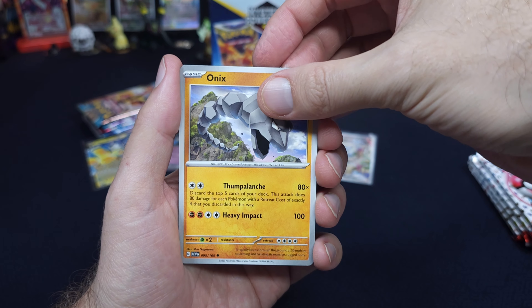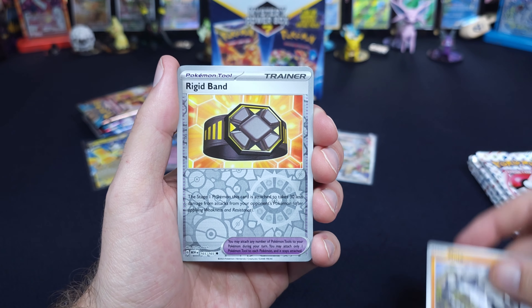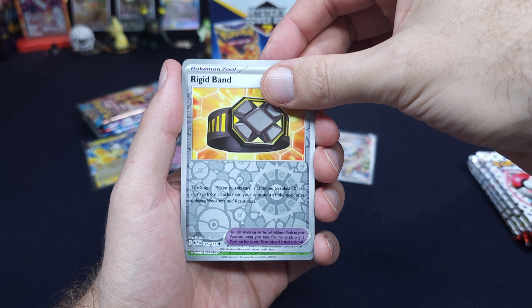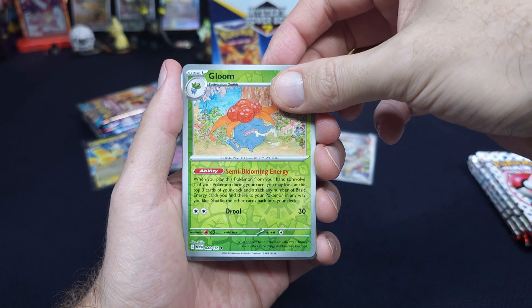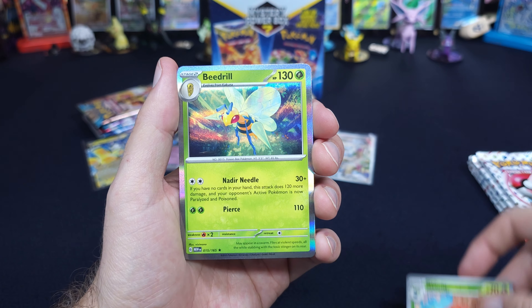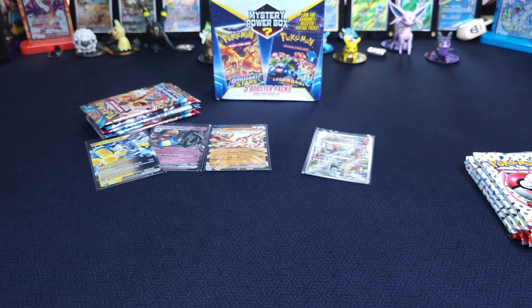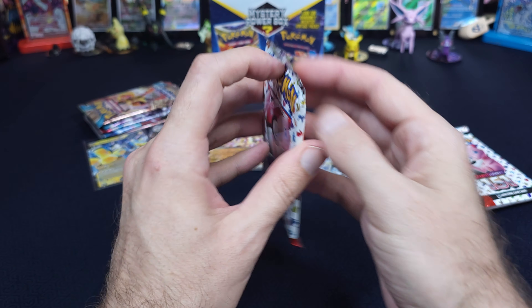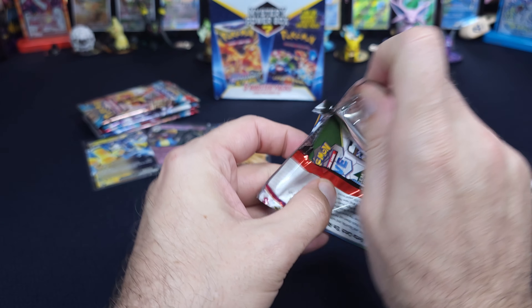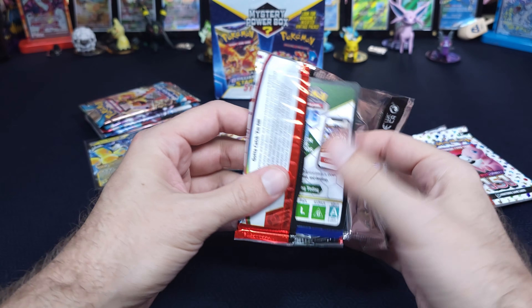I'd love for you to experience a God Pack. It's not from here, though. Rigidband, Gloom. I thought that was going to be our Metapod. I saw a Beedrill shining in the back. All right, four more packs. I'm excited for the Mystery Box — I have a feeling our best pull is going to come from there.